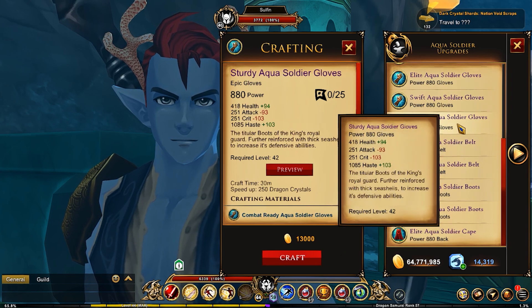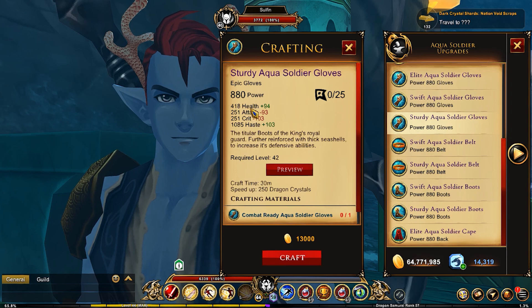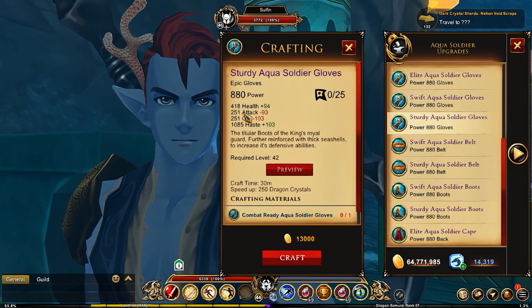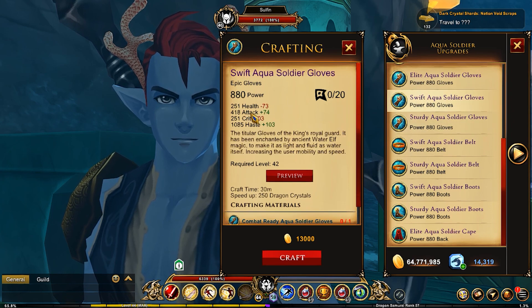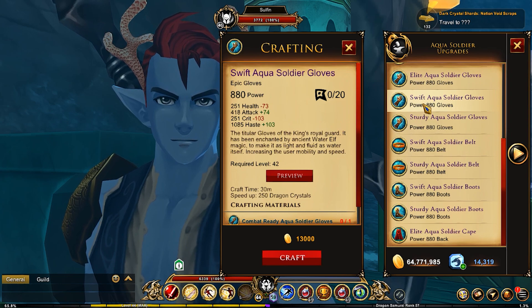For the gloves, you have two options. One is the Sturdy Aqua Soldier gloves, which gives you 1085 haste with some pretty good health. Or you could go with the other option — you'll notice the attack is higher on those, which might be better for you, or you could go for more health. But the haste is exactly the same on both, so you have your choice between the Swift or the Sturdy.